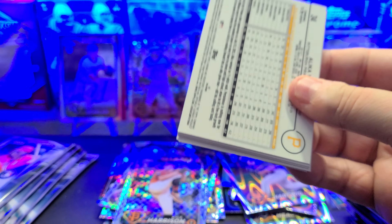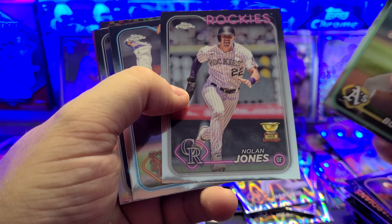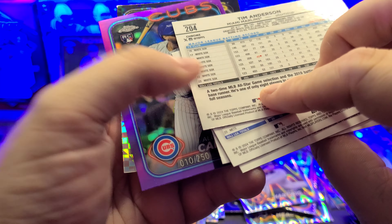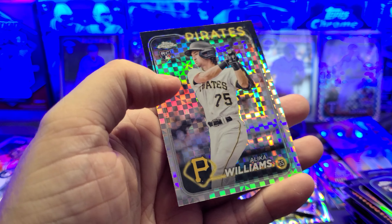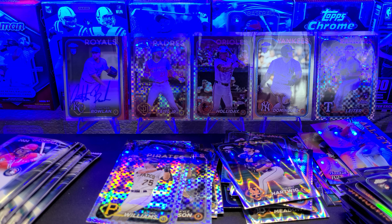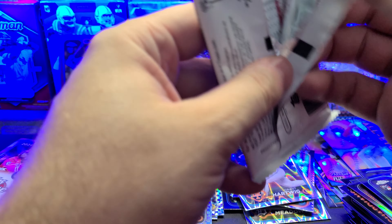You guys notice that? I put my finger in there before I put it in the sleeve. You don't have to buy those weird sleeves with the cut corners — just put your finger in there. Joel Boyle, Nolan Jump — what's happening to that guy? Kodai Senga — what happened to him? Tim Anderson, and Alex Canero on the purple — I'm a fan of that. And Alika Williams — that's fun to say. Okay, this rip is definitely worth it. Let's get some buybacks.